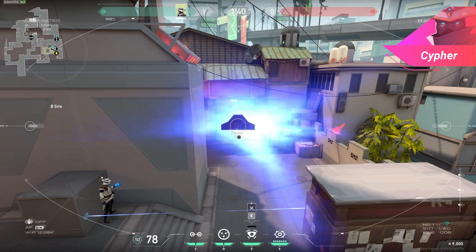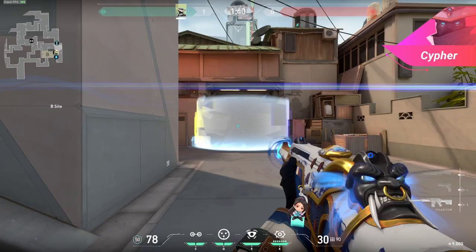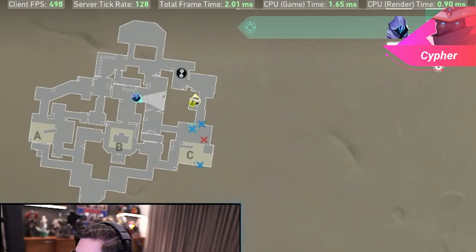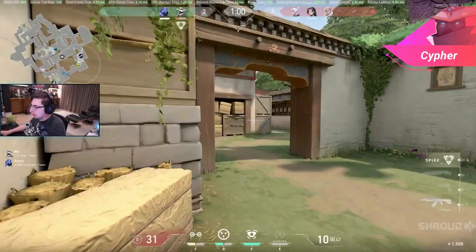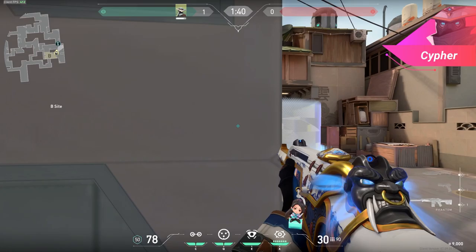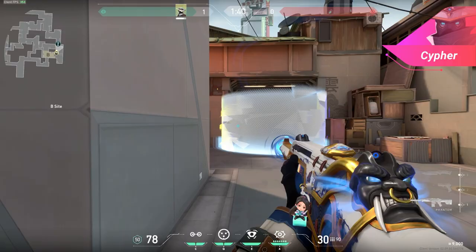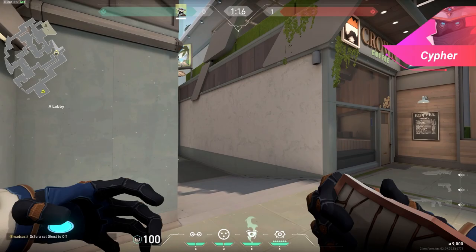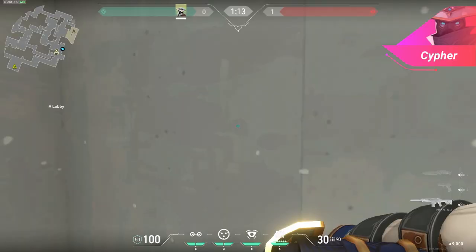Cypher's last ability is neural theft, where he can utilize a dead enemy player to identify where the remaining players are. This will help with rotating your team to the right locations and should be used whenever you get a chance to. The exception is when you have a huge number advantage on the round, or the enemy is on a save round, where using the ultimate will be less beneficial. These are just a few ideas — on other maps and areas you can also change up the setup based on how the enemy plays. On the attack side, Cypher is really going to be best for watching the flank. After picking a site to hit, you always want to put a trapwire on the opposite site so you can tell if you're getting flanked. You can also use your spy cam to check certain areas of the map to clear it out prior to pushing, or to check your flank if you don't have trapwires available.